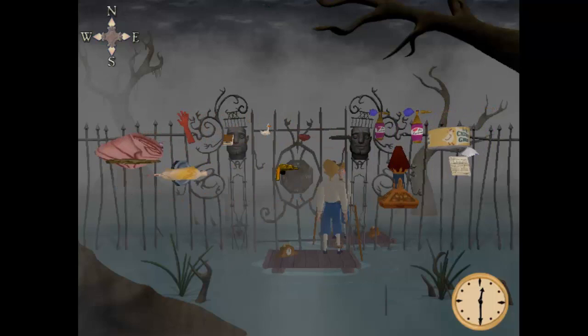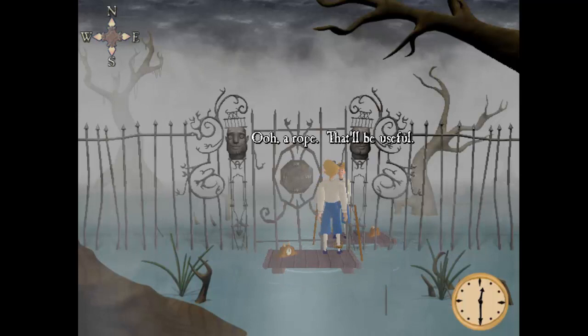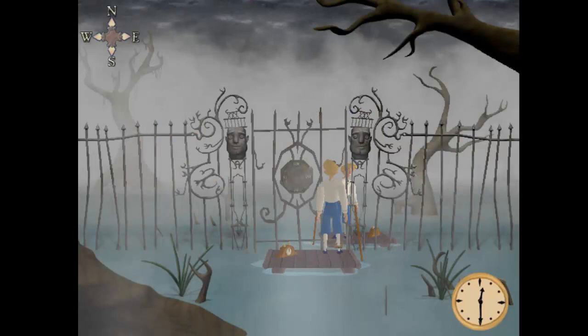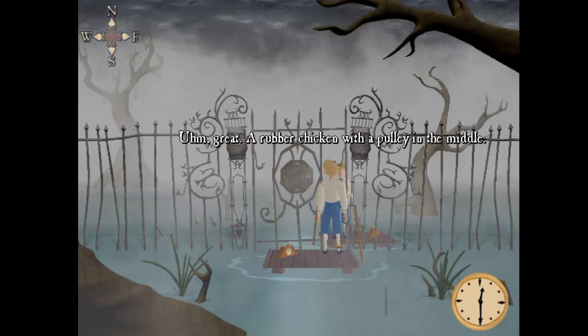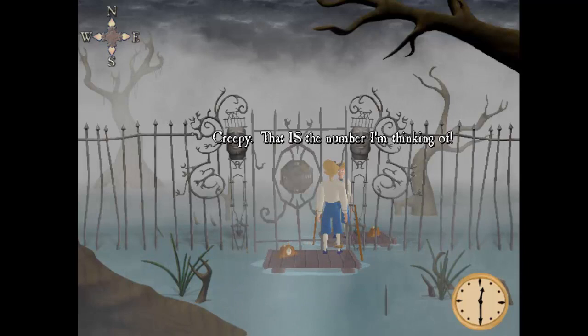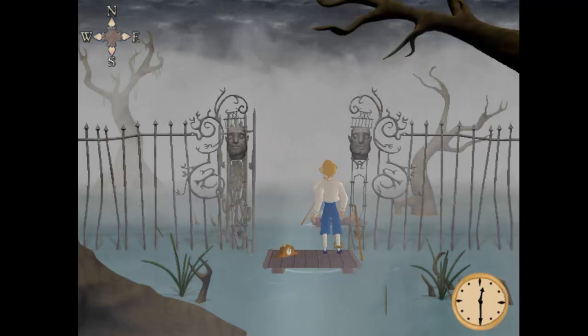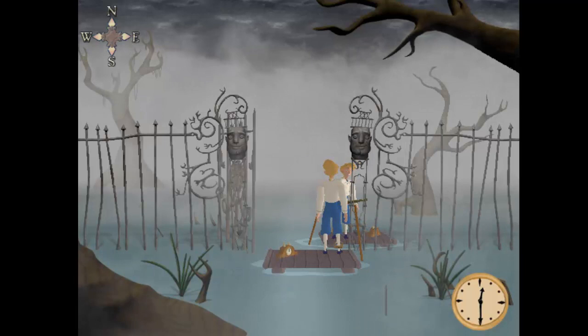Now I need to get the order correct. I think what was given next was the rope - let's give this to the past Guybrush. 'Oh, you'll need this too.' 'A rope, that'll be useful.' And then there was the rubber chicken. 'If you're really me, what number am I thinking of?' The number was 12. 'Creepy, that is the number I'm thinking of. I guess you really are me.' Thanks, Guybrush. One more thing - a gun. Watch out, Peg Nose.